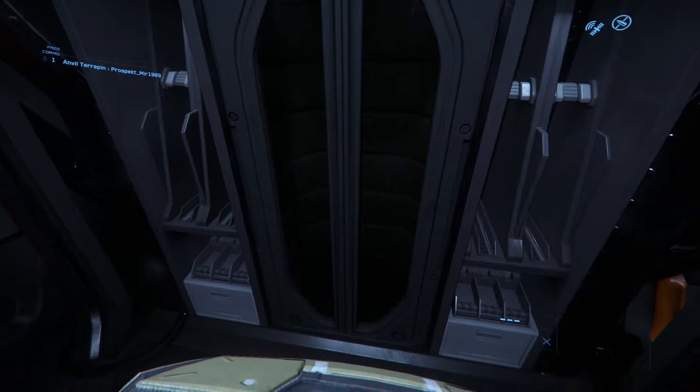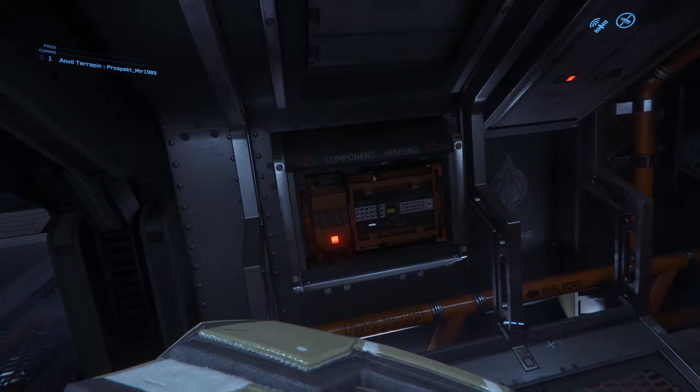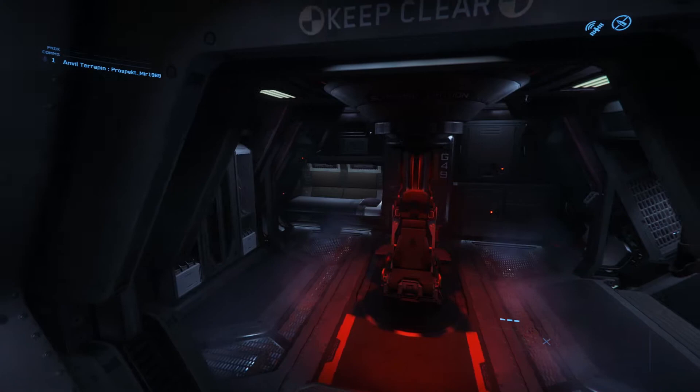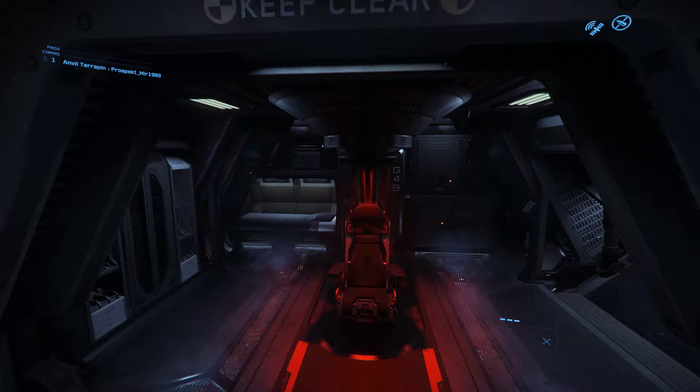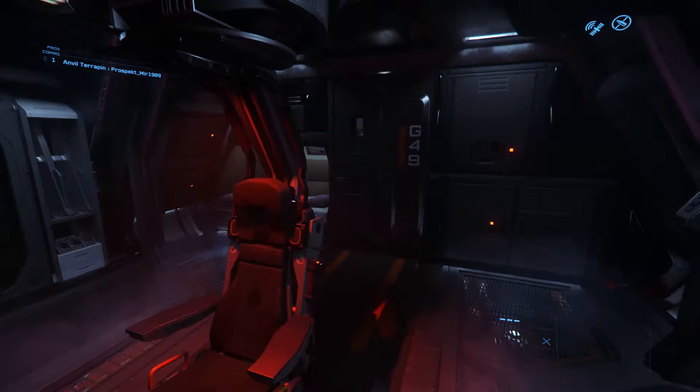I'm not sure if this is supposed to be an escape hatch in the future — it says entry panel. You've got a couple weapon racks here, and you can get at the coolers and stuff on either side. You've got the cockpit. This thing — you don't see them flying around very often. I think part of that's because this thing costs 2.5 million alpha UEC, and it's a support pathfinder ship, and there's not a lot of utility for it yet. I just can't think of any gameplay loops specifically tailored for this ship that are really in the game yet.